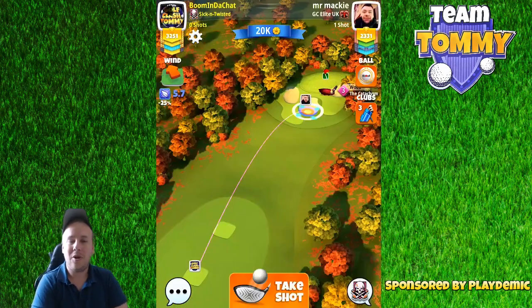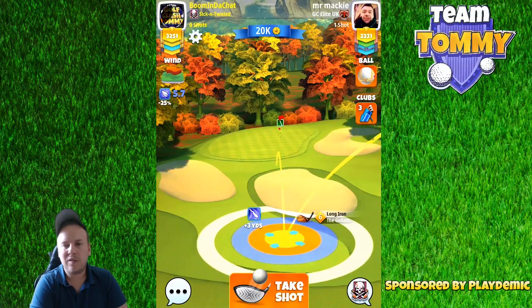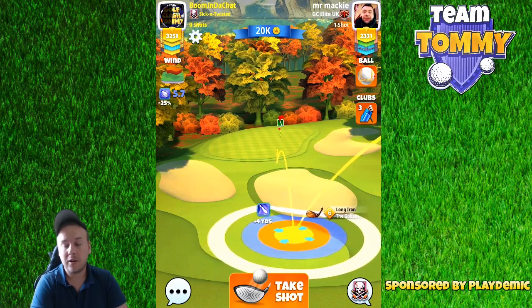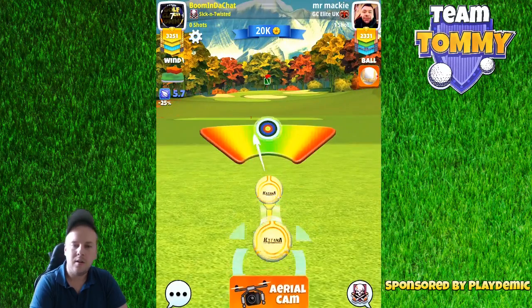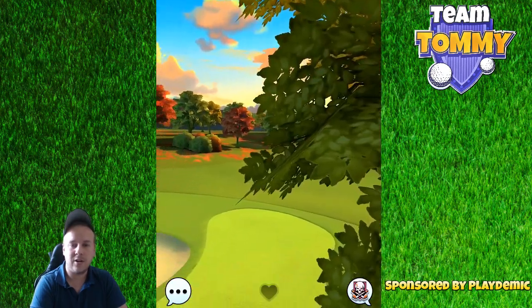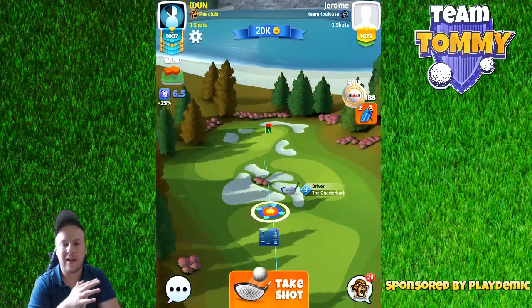Moving on to hole number seven, we're going to play with the Goliath and a sidespin three ball — I can't stress that enough, sidespin three. We'll use around half a bar of backspin because we still need some stop. The yellow ring should be moved completely towards the rough line to the right. Then play maximum distance with a 10% over-adjustment. The ball comes in very nicely but misses slightly to the right, which is why I recommend starting with the yellow ring right by the rough line.